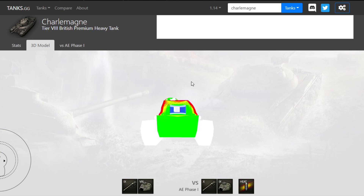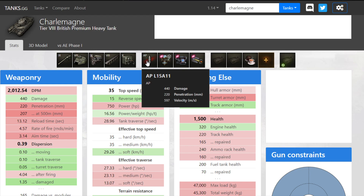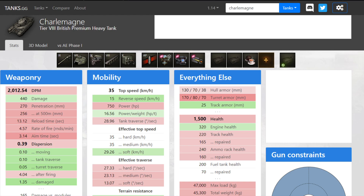I should also mention the shell velocity — 597 meters per second on the standard rounds, which is quite awful. The premium rounds are at least formidable at 924 meters per second. But yeah, let's get into the gameplay.